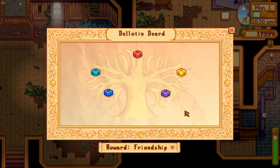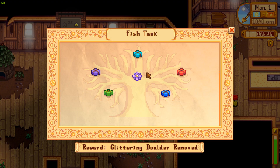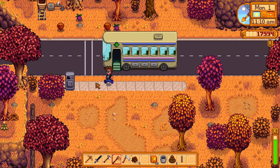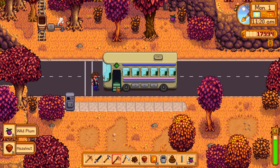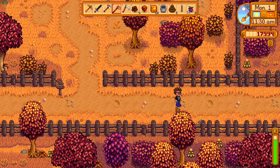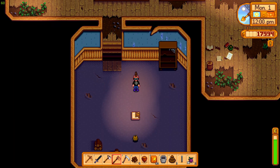We're almost ready for this stuff — got a lot of stuff here already. That's not the fish tank, that's this other thing. I haven't done that much fishing either. Oh here we go — plum and hazelnut! Let's go turn this in real quick. I think that finishes the foraging bundle, and it should fix something — either the bridge or something.